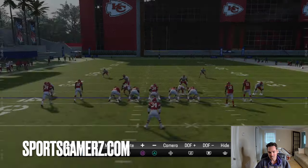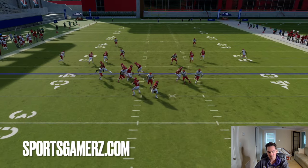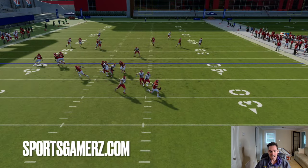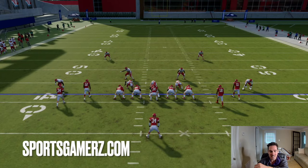As soon as I snap the ball, I'm already holding down on the analog stick to the side I want to roll out to. If I want to roll out right, I'm holding down, but slightly to the right — that immediately gets me running back. Because these pursuit angles are bad, I can get outside of them. I'm already turboing. Some people try to run immediately to the side without running back, and while that can work, it will get you in trouble sometimes. But if you run back and then out, it's literally impossible to stop.